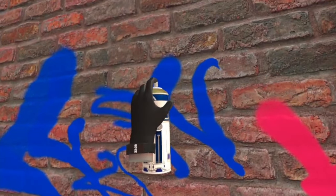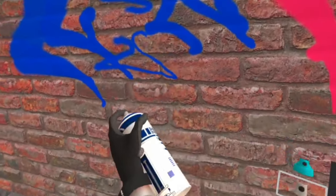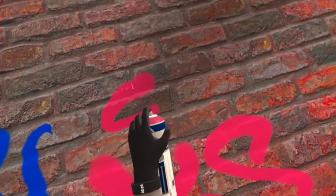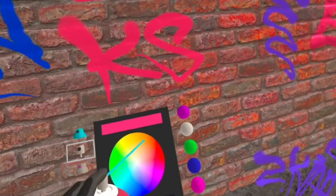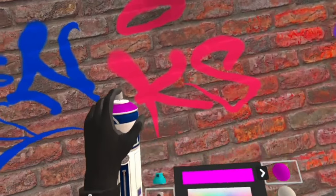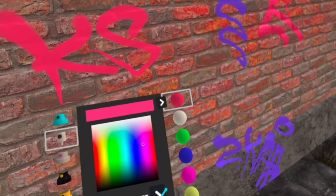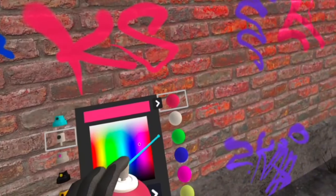To sample colors off the wall, it's a simple trick. If you're left-handed, aim your can at the color you want and press Y. If you're right-handed, it's B. That's how you sample colors straight off the wall. If these colors are important to your piece, you can save them to your color palette on your colors and caps menu. Press on the dot you want to change, select your color, then press the arrow next to that dot, and you'll see the dot change colors indicating it's now saved.